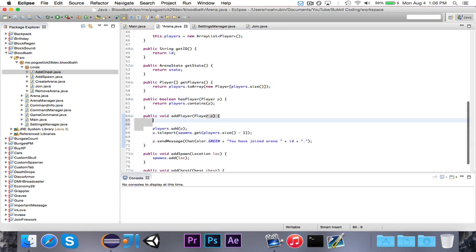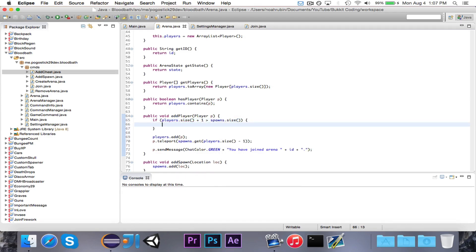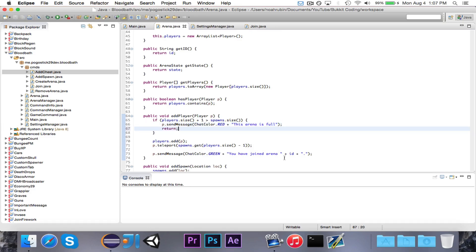Let's actually just quickly go ahead and do that right now. We're going to say: if players.size() + 1 — the total number of players that already exist plus this new one — is greater than spawns.size(), then there are going to be too many people, so we send them a message: 'This arena is full,' and return. You might want to do this a different way — maybe have an artificial limit you specify in the config, capping it at ten people even if there are more spawns. But this is just how we'll do it for now. If there aren't enough spawns, it tells them the arena is full and returns, otherwise it adds them and tells them they joined.